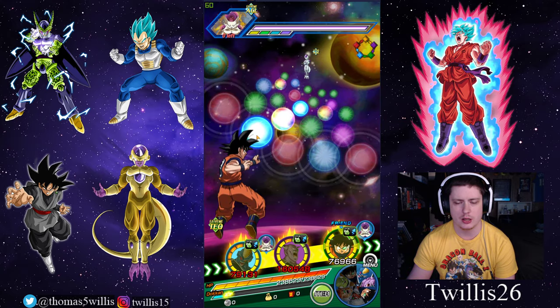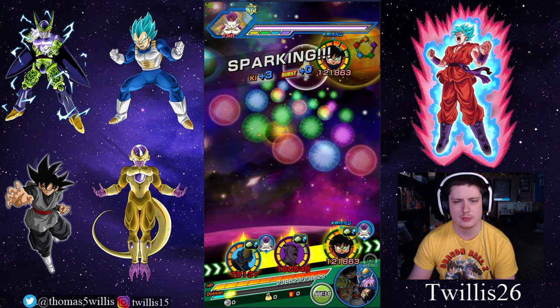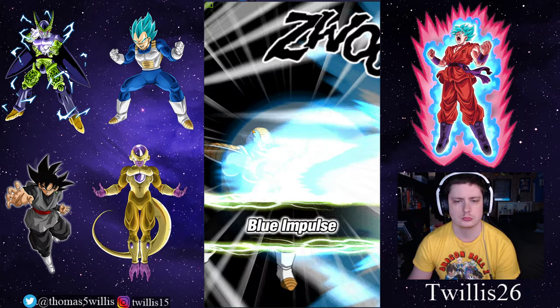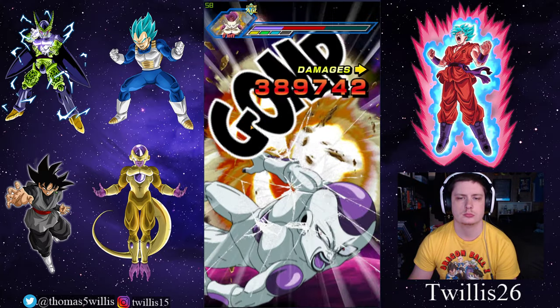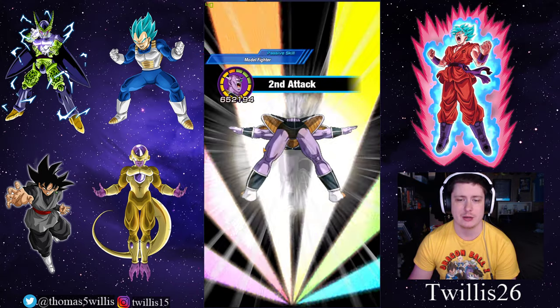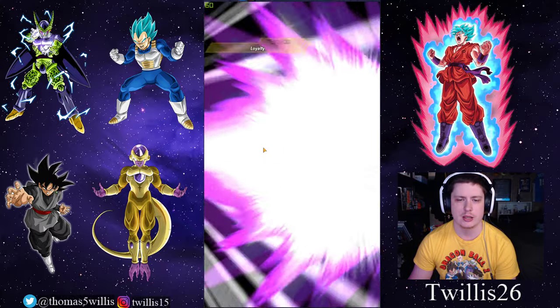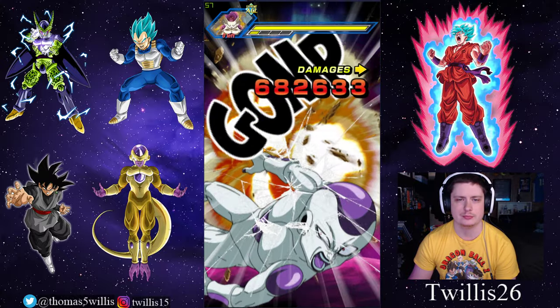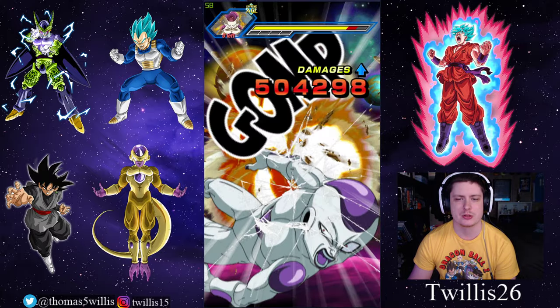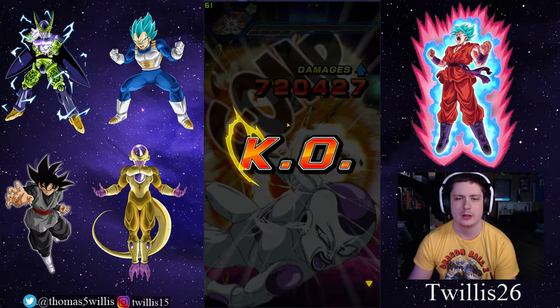We already did the AGL character, so let's just do that. Taking a bar of health out, not taking any damage hardly. Ginyu — we'll try to take two bars out with him. Yep, there we go. I'm starting to see their damage numbers. It's about what I expected.